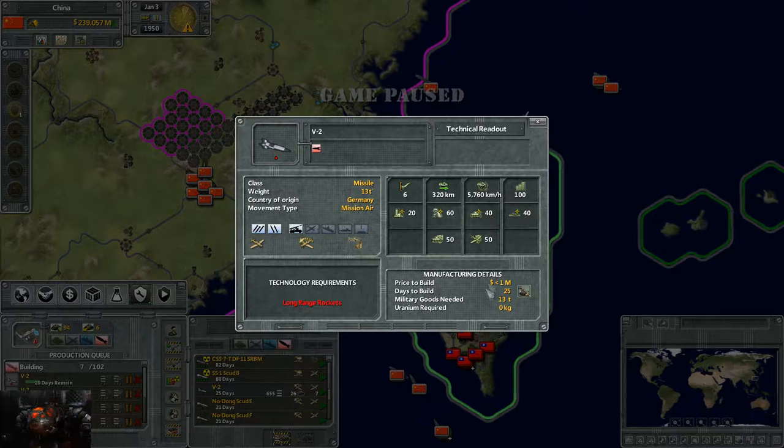A couple of things down here: it takes 25 days to build, costs less than a million, and requires 13 tons of military goods to build. It uses zero uranium since this isn't a nuclear missile. It also shows you what technology you need — specifically Long Range Rockets — to unlock the V2.